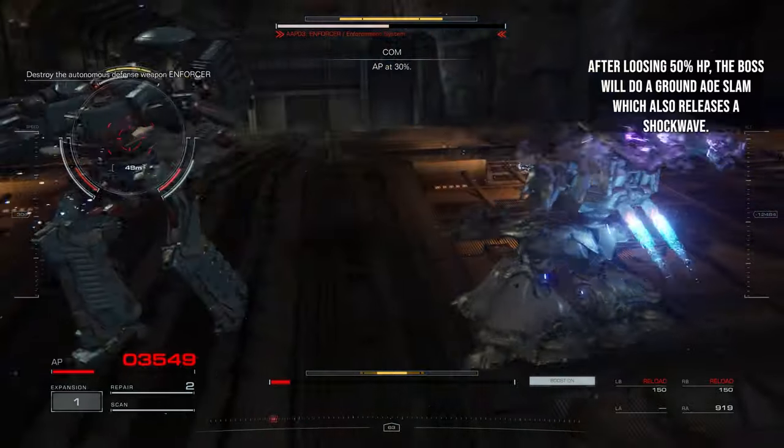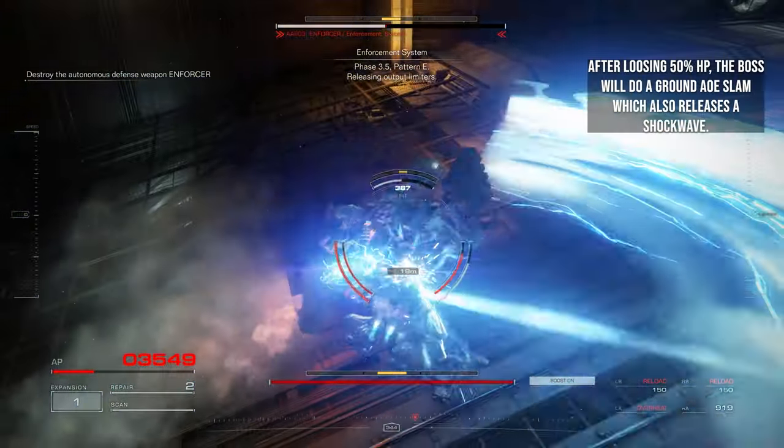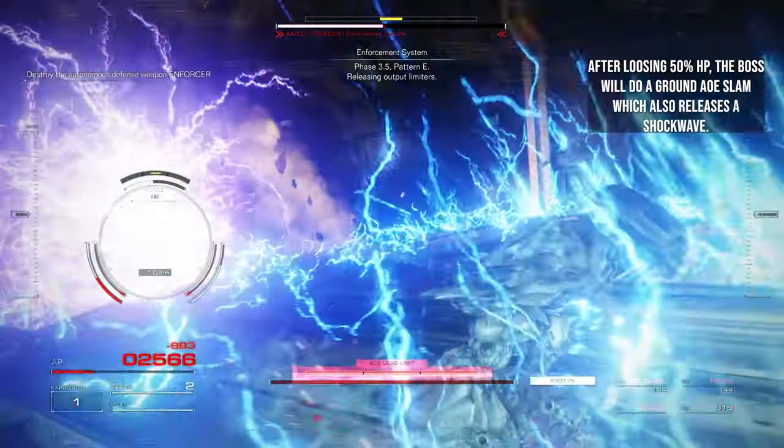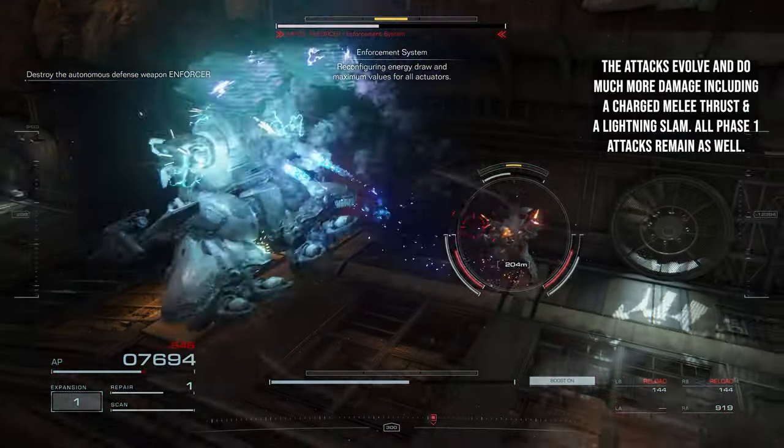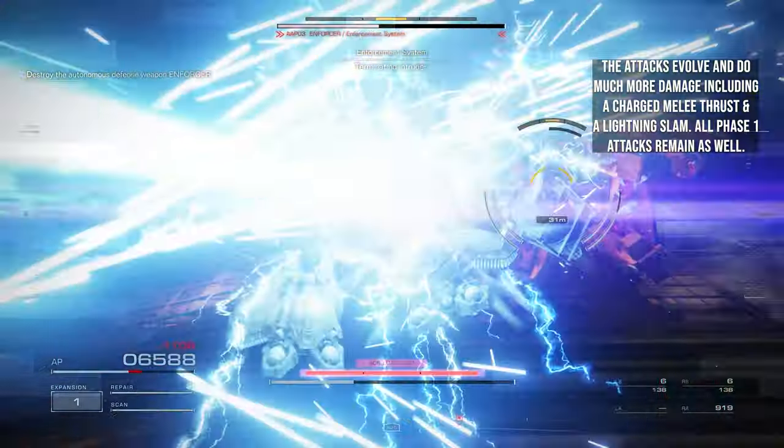After losing 50% HP, the boss will do a ground AOE slam which also releases a shockwave. The attacks evolve and do much more damage, including a charged melee thrust and a lightning slam.